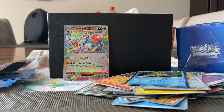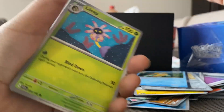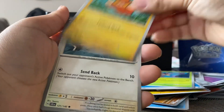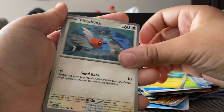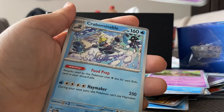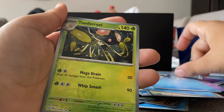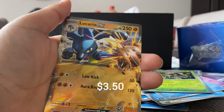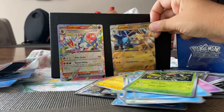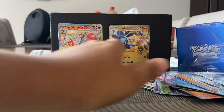We need to get a friend for Cinderace EX because it's looking kind of lonely. Water energy, Lily, Pummy, Fletchling, Merrill, Slowking, Orcaberry, Crabominable, reverse Toadstool, reverse Crispin, N, and a Lar — Lucario EX! Okay, now Cinderace has a friend.